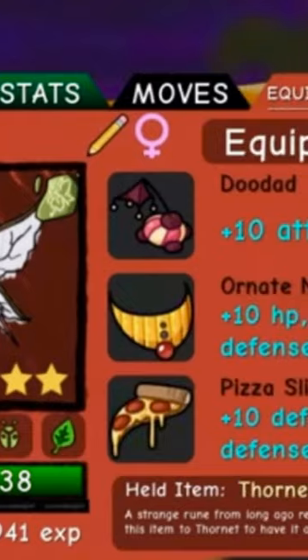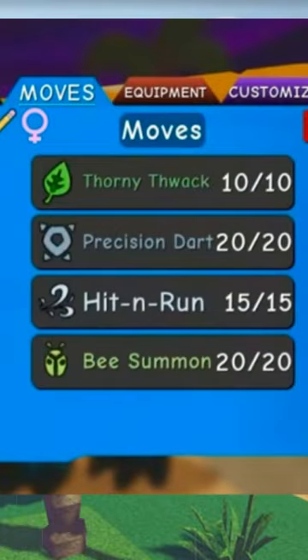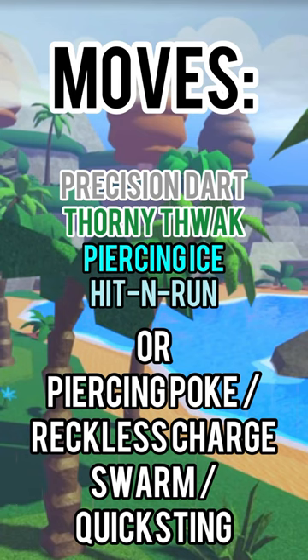Currently, my Awakened Thornet set is more on the defensive side, used to set up, B summon, and pivot, but you can run 4 moves and make it offensive.